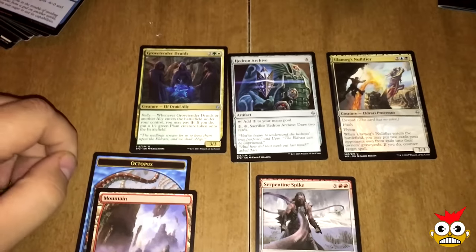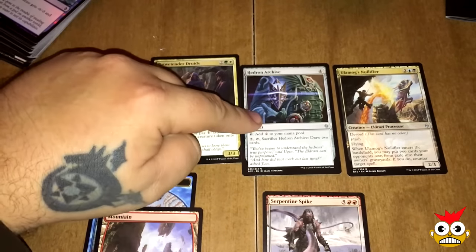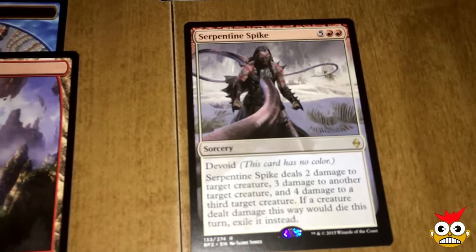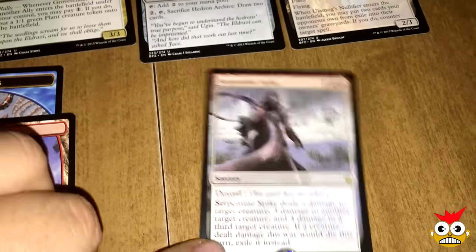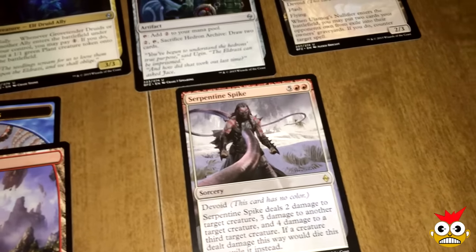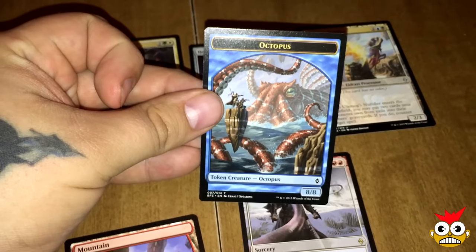All right guys, our last and final pack of this fat pack — for our uncommons we have Grave Tinder, Druid's Harbinger, and Ulamog's Nullifier. Our rare is Serpentine Spike. I don't know too much about it; I don't think that's a good card at all. Probably one of those filler rares. But at least you got an octopus token — that's cool. Octopus for the win!